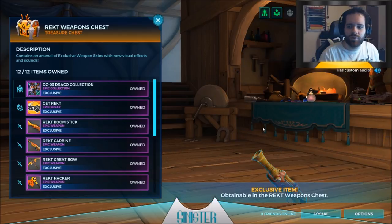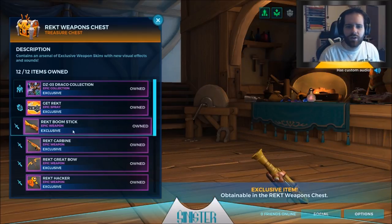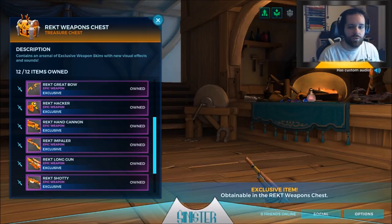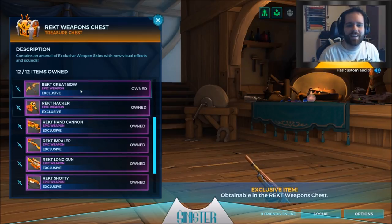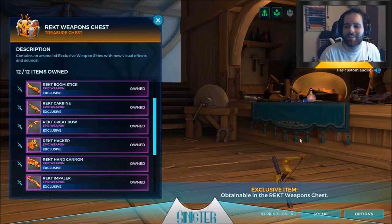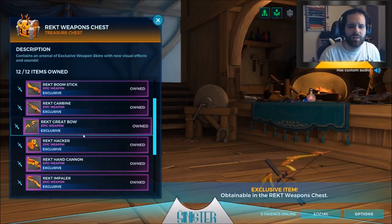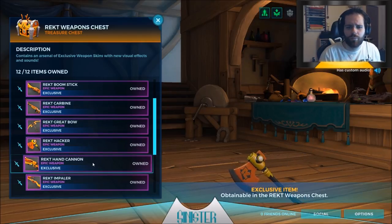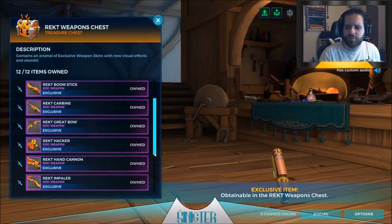In this chest you can get the Wrecked Boomstick which belongs to Barik. You can get the Wrecked Carbine which belongs to Tyra - not tear, wrong game, that's Smite. You can get the Wrecked Great Bow which obviously belongs to Shaolin. You have the Wrecked Hacker which is obviously Grover's, and the Wrecked Hand Cannon which belongs to Androxus. The Wrecked Impaler belongs to Cassie.